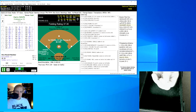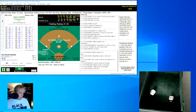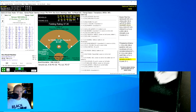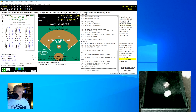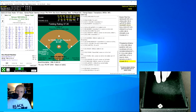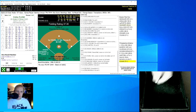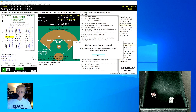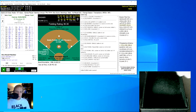We go to the bottom of the seventh. Harry Davis, 2 for 2 today but only hitting .194 this season, rolls a 44 for an 8 — ground ball to Wagner at short for the out, one away. Simon Nichols rolls a 54 for a 45, fly ball to right field, Gessler has that for the out, two away. Eddie Plank rolls a 16 for a 26, ground ball to LaPorte at second who throws to first for the out. We go to the top of the eighth.